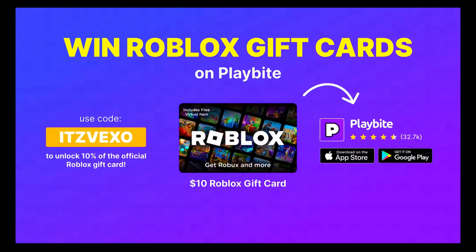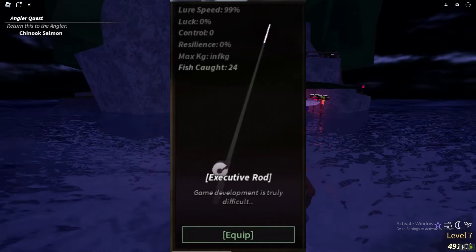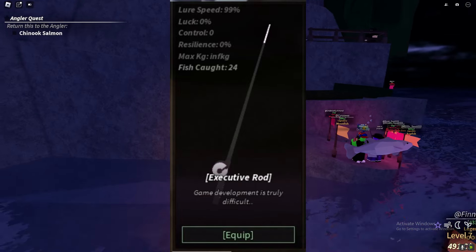If you want to go ahead and get this rod, it's an admin rod that you can only get from admins. However, you can actually get this rod if a developer does give it to you. So if a developer of Vex does give you this rod, then there you go. You've got to think of a way on how you can get given this rod from a developer.